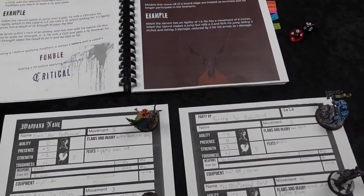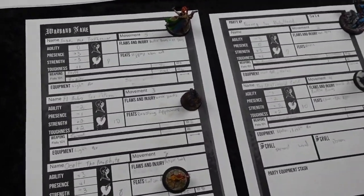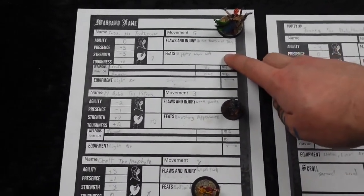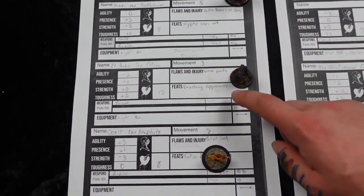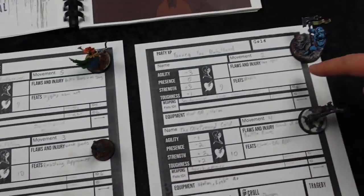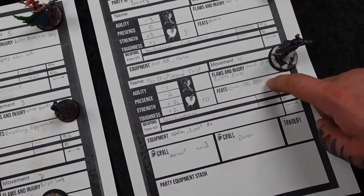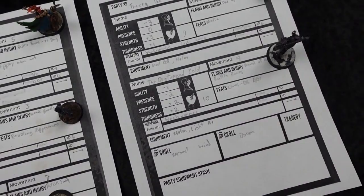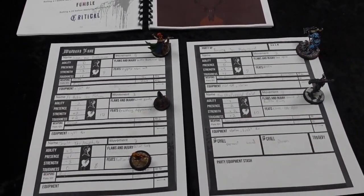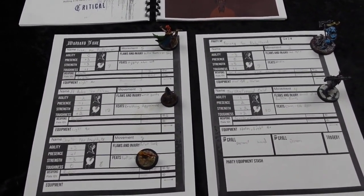The last thing to calculate is movement. Your movement is five plus your Agility modifier. Susie can move five. El Bobo can move three. The Neophyte can move eight. Thazic can move two. And the Distressed Cold can move four. With that, we are ready to get our two-by-two board set up with some terrain and start digging into our search for the Forbidden Psalm.